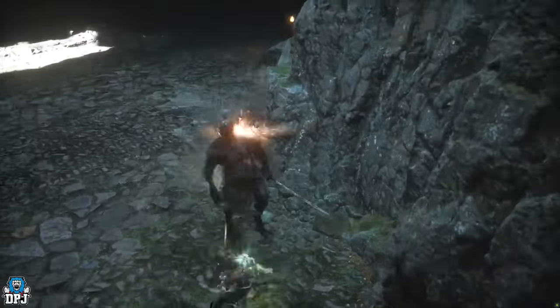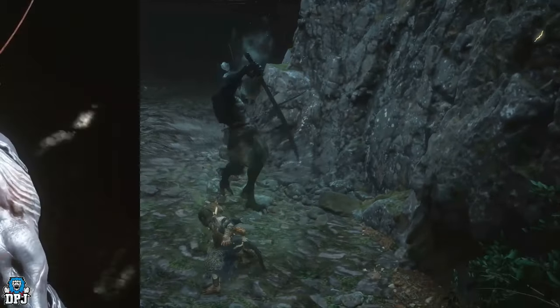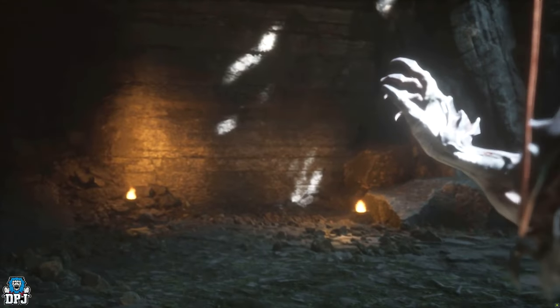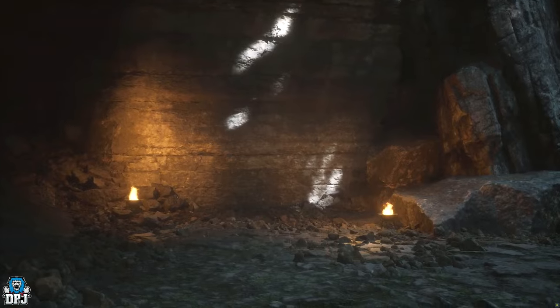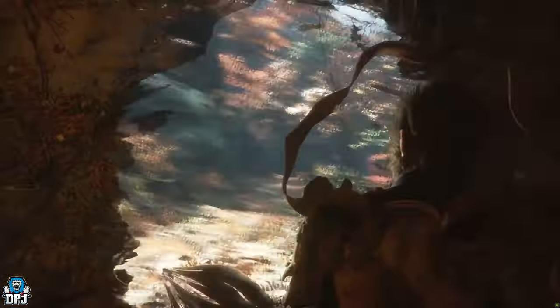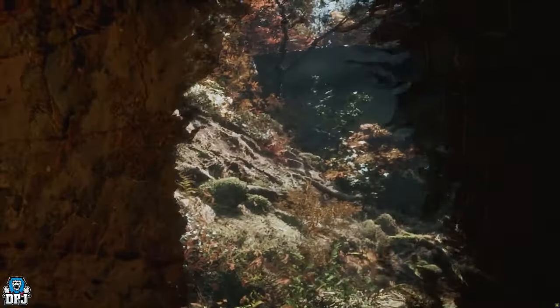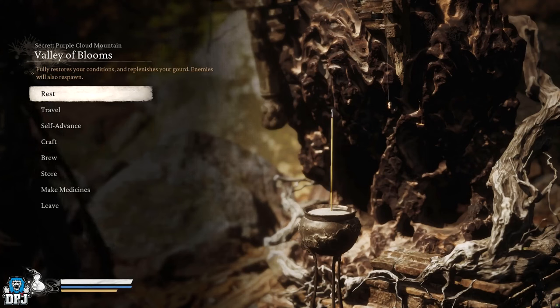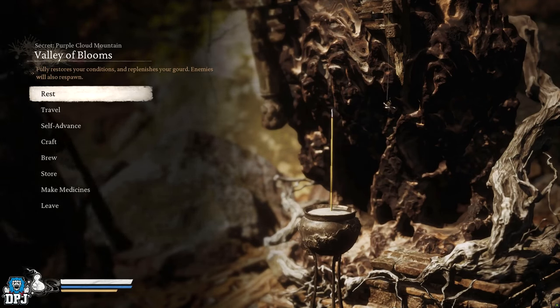Upon taking him out, he tells you to go and find that needle and basically creates a path for you to enter into the secret area of the Purple Cloud Mountain. Once you have this area unlocked, from the Valley of Bloom Shrine — the first you will come to here — follow the path on screen to come and grab this item.